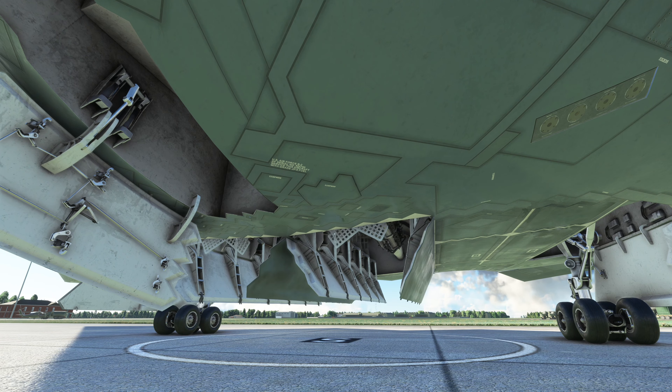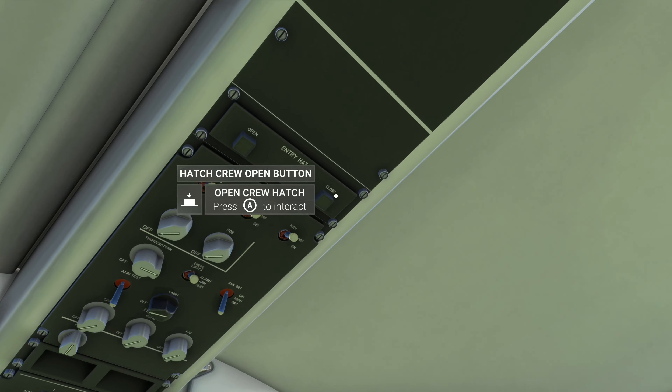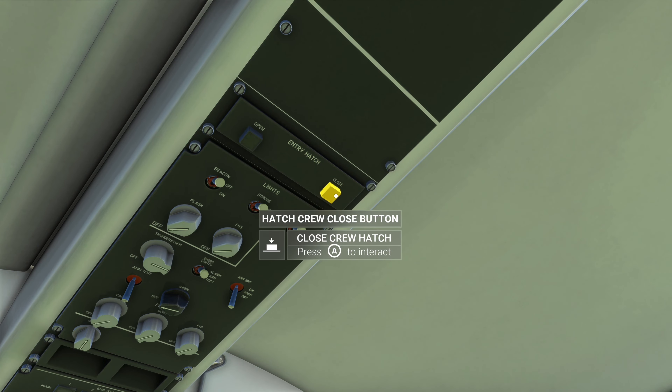Now let's open the pilot's hatch — this is how pilots would get into the B2. As you can see, it's underneath the aircraft. Super cool! The animation is on point and I'm loving it. To shut it, press to the right of that and you'll shut the hatch.